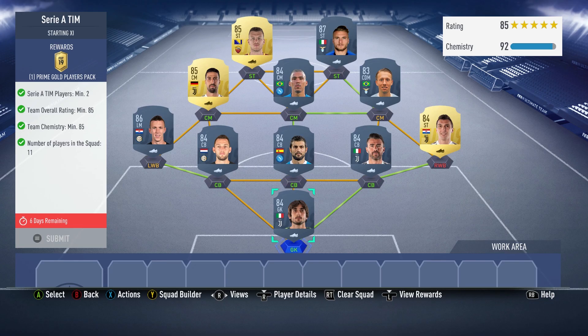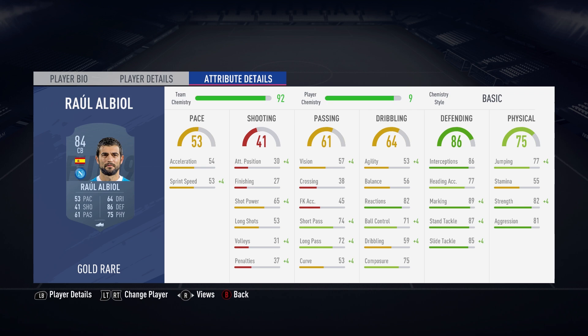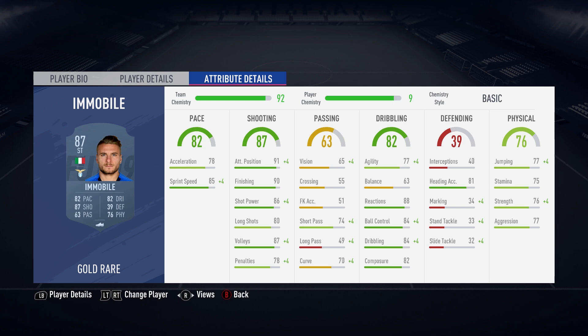On to the second half — just the Serie A. He has a minimum of two Serie A, 85 rated, 85k for this one — a little bit more expensive. So we've got Perrin, Mandzukic, Barzagli, Raul Albiol, Devrij, Perisic, Lukas Lever, Alan, Kadira, Immobile, and Dzeko. No informs for these, just a decent high rated team.